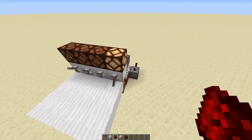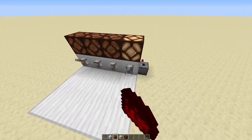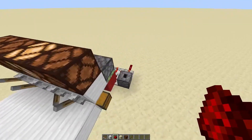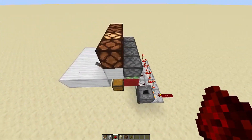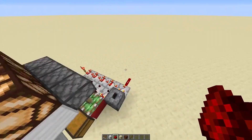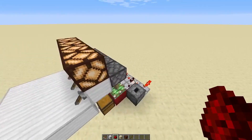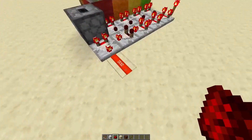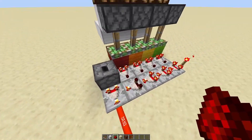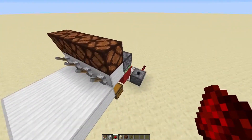If I were to turn this bit on, it is now 1. If I were to turn this bit on, it is 2. If I turn this bit on and this bit on, it is 5. If I were to turn all the bits on, it would obviously be 15, which is the highest signal strength a piece of redstone can have. So as you can see, it works very well.